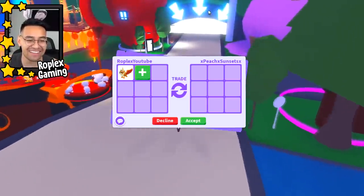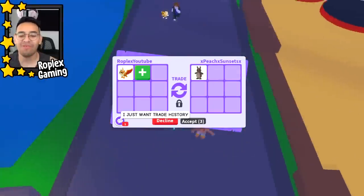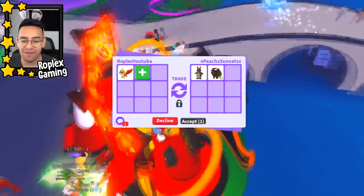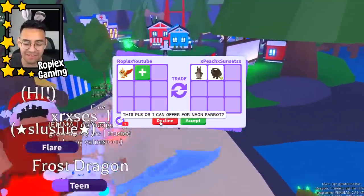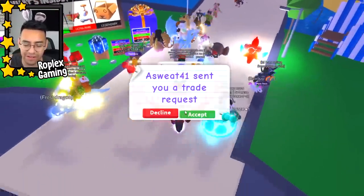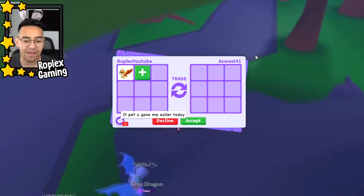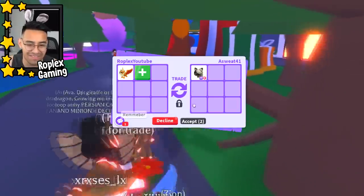Peach sunset wants to offer and is going to offer right now. She puts up a kangaroo — we're not doing it for a regular kangaroo since we just got a neon one. She's adding: kangaroo plus neon buffalo. It's an alright offer but we've done better, so let's decline. She says she wants to be in my trading history. If I see her close by after the video I'll give her something for free — that way I'm in her trading history.